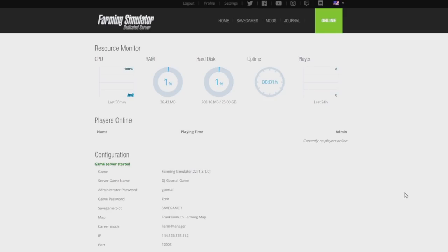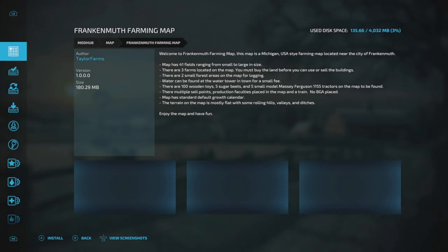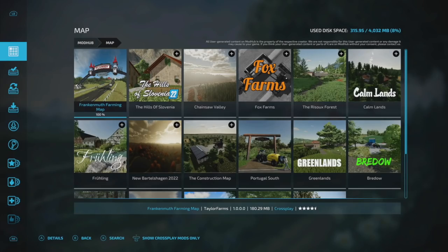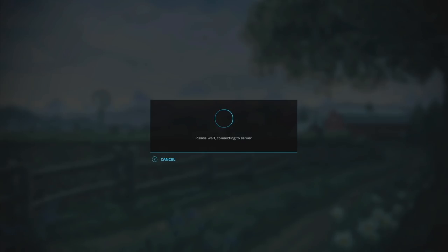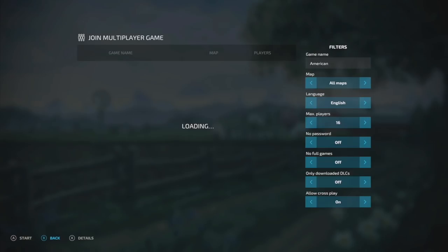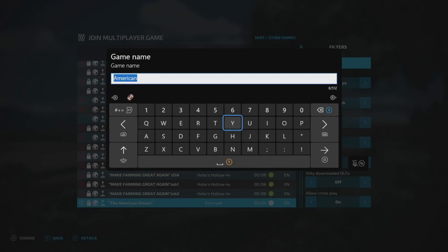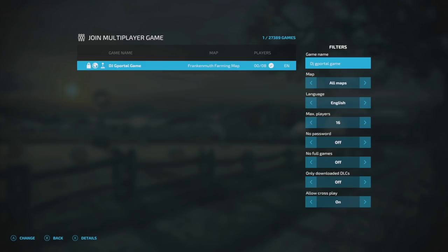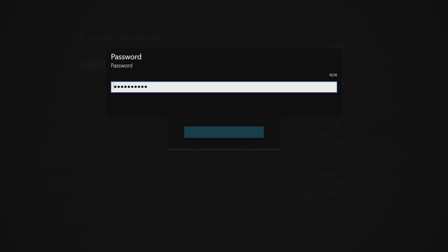Now your server is up and ready to go. Let's jump over to the Xbox to see if it's working. Remember, whenever you load up your console you need to make sure you also have those mods downloaded. I've got the TLX Phoenix Series but I don't have the Frankenmuth Farming map yet — let's go get that. Got it. Now let's back out and go into Multiplayer. Click 'Join Game,' and we'll search for our game. I'll search by game name: 'DJ G Portal Game.' Hit search and there it is — your server is live!